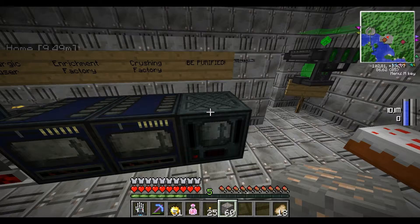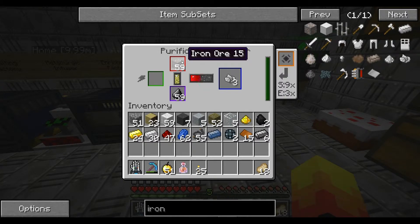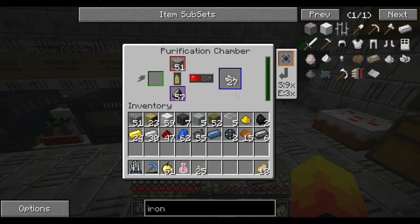What you want to do is get the purification chamber, which has been explained in another video. You put in the iron ore, or whatever ore you're using. It usually doesn't go this fast, but I've upgraded mine substantially.